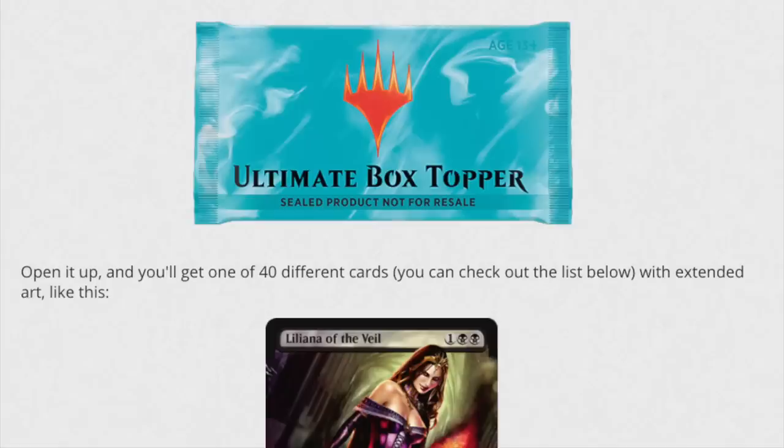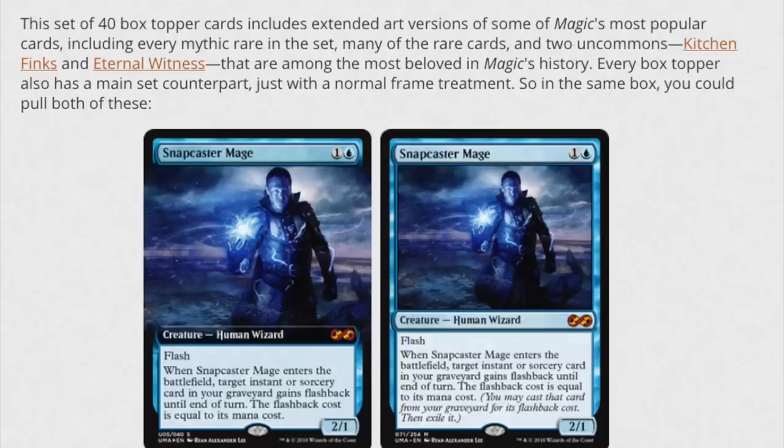Is anyone really interested in drafting Tree of Redemption? No — it's a mythic to lower the expected value. This is going to be bad because new players will come to this game and spend a lot of money. There will be opportunity to make money from it — people like Rudy can buy wholesale and manipulate markets on a product with this kind of margin.